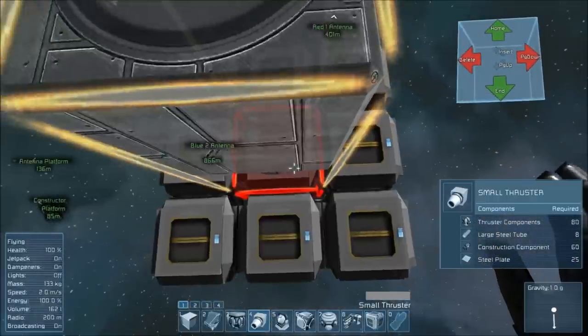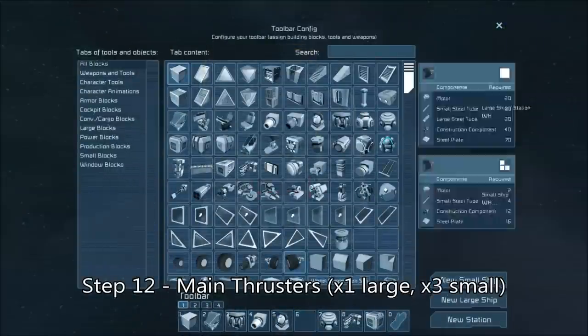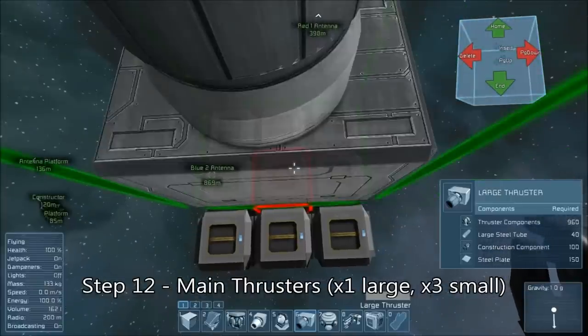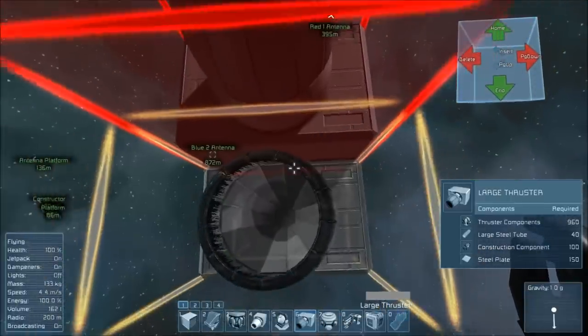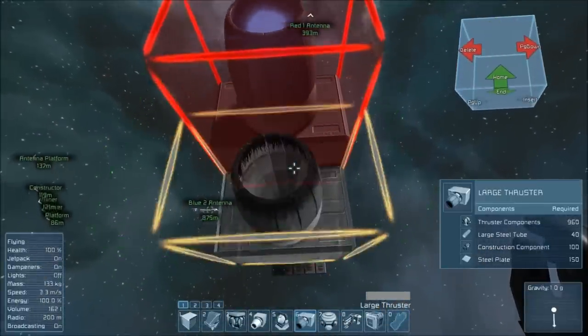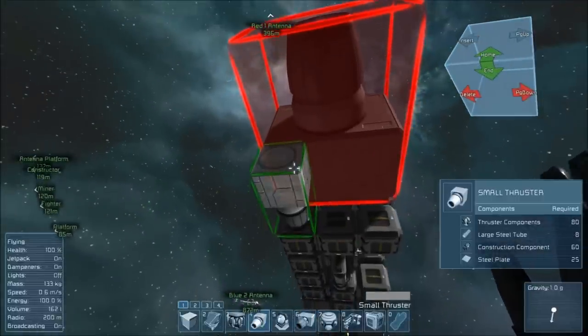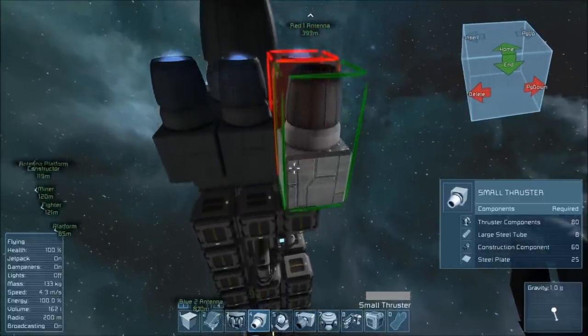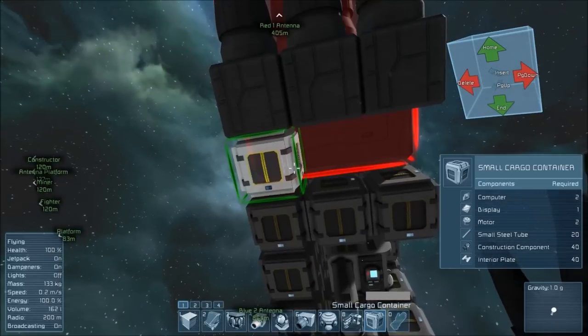Once your cargo end cap is done, tack a large thruster onto the back of it, and then put three small thrusters just below that, so that you've got as much oomph as possible pushing forward. There's no room for a gravity drive on this thing, so you're going to need as much forward push as you can if it's going to remain viable for getting away from pirates. And really, slow acceleration is no fun for anybody.